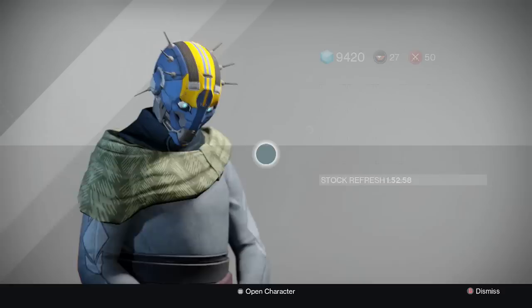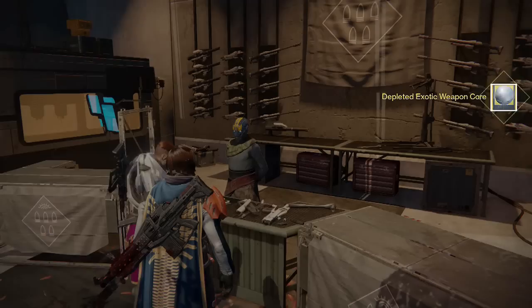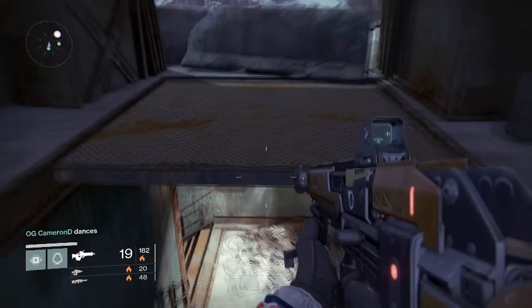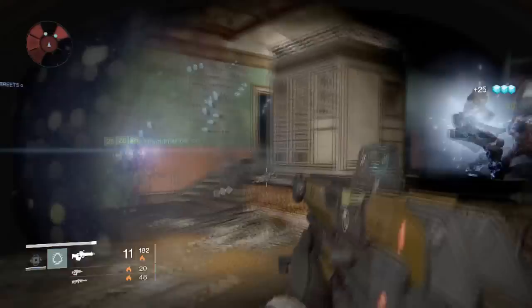We need rare or higher quality fusion rifle parts — we have to dismantle rare or higher quality fusion rifles, meaning we need to dismantle 10 blue fusion rifles or higher. The good news is there is a shortcut: the gunsmith actually sells blue fusion rifles. You just need to have enough glimmer. If you don't have enough glimmer, there is a glimmer farm right on Earth Patrol where you keep killing the ultra hives. If you're using the black waxidols when doing this farm run, you'll get glimmer fast — just go in, kill them, and then leave the room.